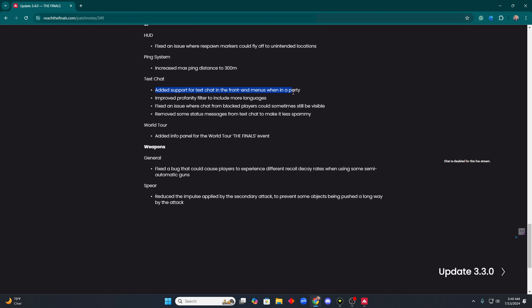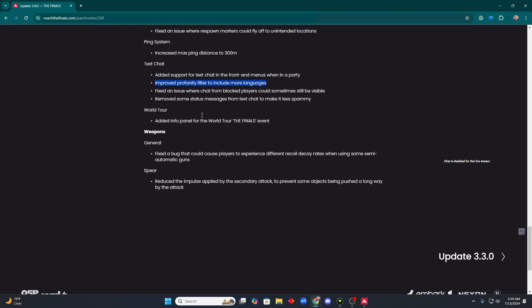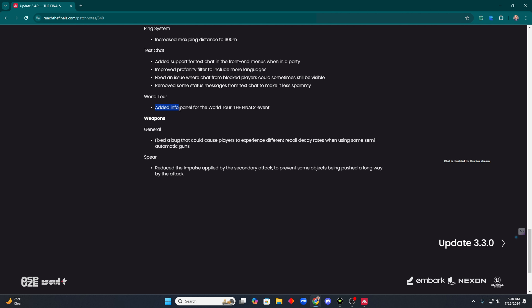Text chat: added some front-end menus when in party, added a profanity filter to include more languages. I wish I could have been swearing in other languages before they fixed that. They also fixed an issue where chat-blocked players could sometimes be visible. World Tour: added an info panel for the world tour finals events.